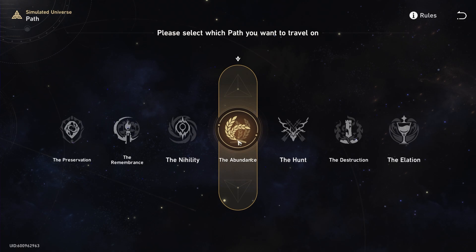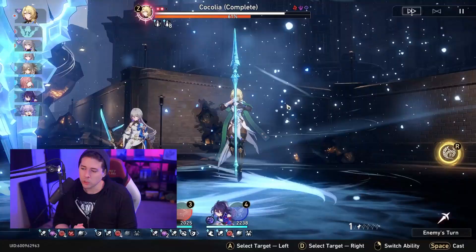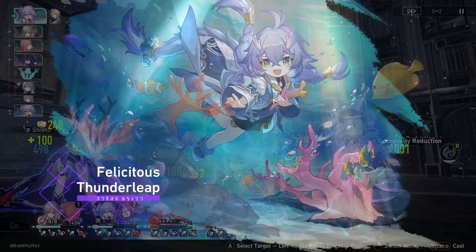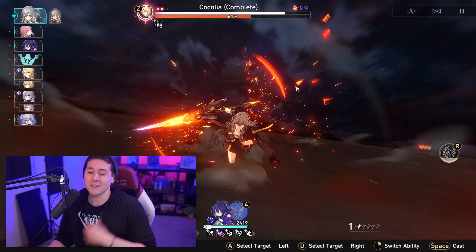For the tank down strategy, we're focused on the Path of Abundance. This path gives you bonus healing and lets you use the Path Resonance like a character's ultimate ability. When enemies hit you back to back with hard moves, you can take the first hit, drop to half or a third health, then interrupt with the path ability to heal back up. You won't die, and it also increases your max HP, which helps you scale better with all the different path abilities.